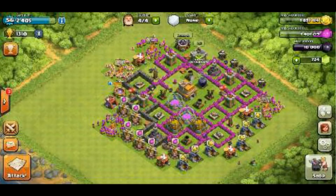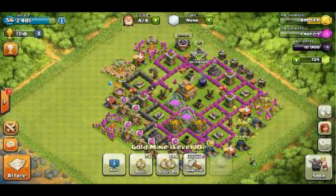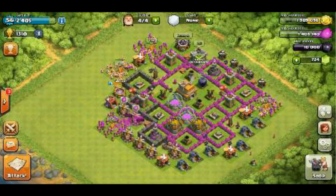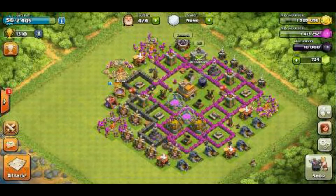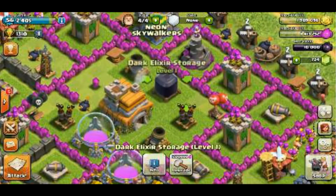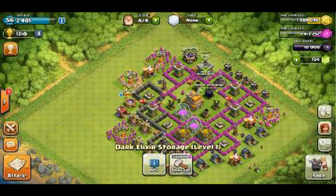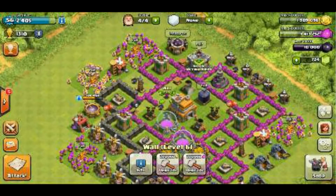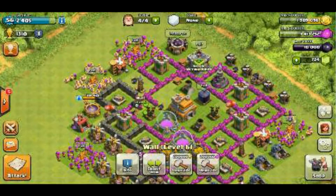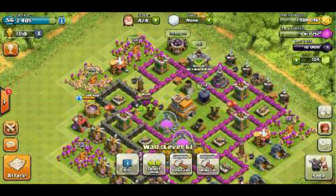Hello, welcome back to my Max in Town Hall 7 Series. It's part 4, and in this part we're going to be getting our Barb King. As you can see, that's my Dark Elixir storage and it's full, so let's go ahead and buy our Barb King.